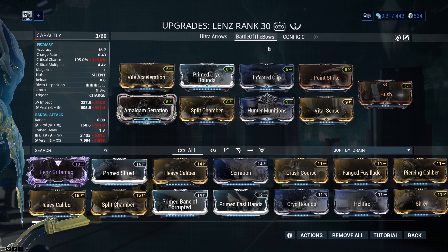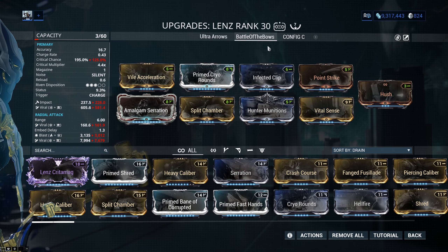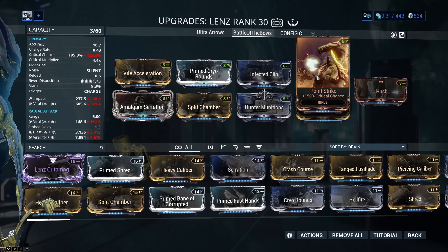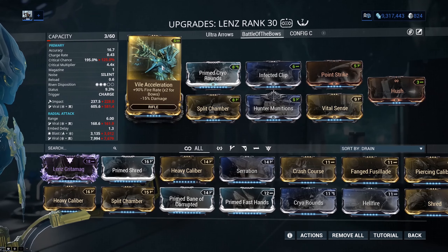The reason we're going to use a build like that on the Kuva Brahma is because when we compare it to something like the lens, we are comparing it to this build, which is exactly the same — Viral Damage, Critical Damage, Vile Acceleration, Hunter Munitions. We're also even using Amalgam Serration.